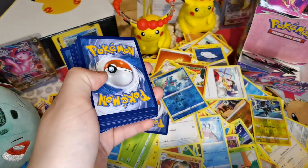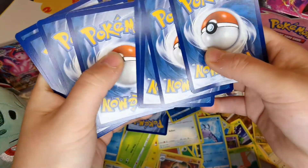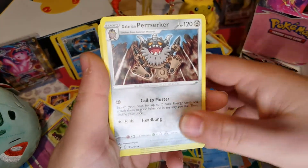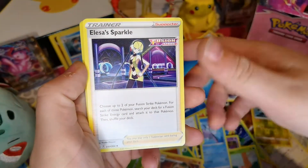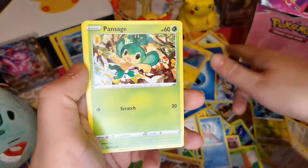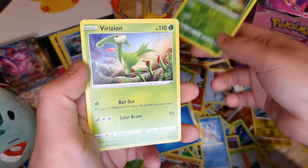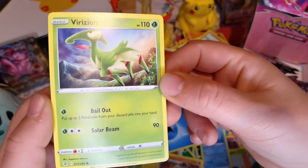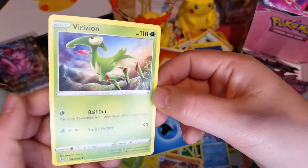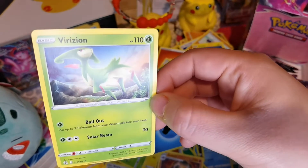Water Energy, Galarian Berserker, Fusion Strike Energy, Eevee, Shellder, Voltorb, Pansage, Cufant, Reverse Holo of Leavanny, and oh - Vaporeon! Bail Out: put up to two Pokemon from your discard pile into your deck or hand. Solar Beam - that's nice!